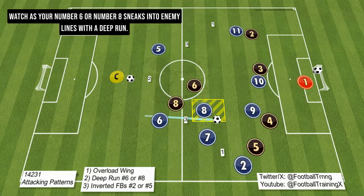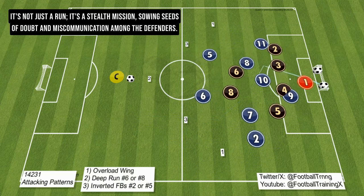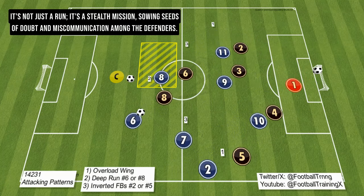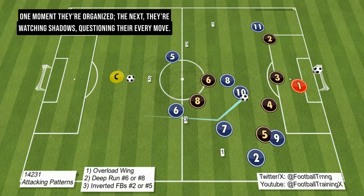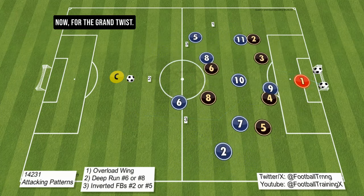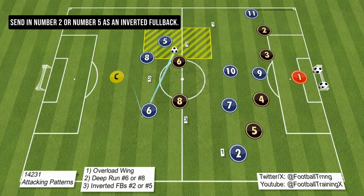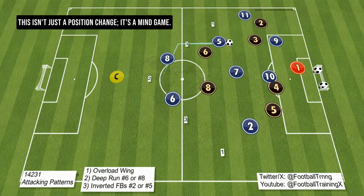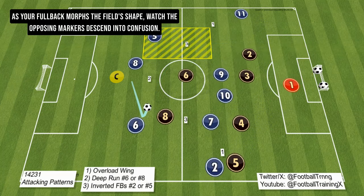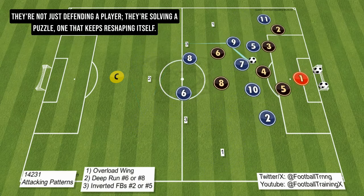Watch as your number 6 or number 8 sneaks into enemy lines with a deep run. It's not just a run — it's a stealth mission, sowing seeds of doubt and miscommunication among the defenders. One moment they're organized; the next, they're watching shadows, questioning their every move. Now, for the grand twist: send in number 2 or number 5 as an inverted fullback. This isn't just a position change — it's a mind game. As your fullback morphs the field's shape, watch the opposing markers descend into confusion. They're not just defending a play — they're solving a puzzle that keeps reshaping itself.